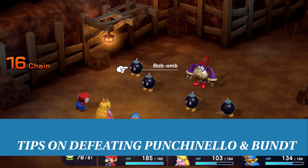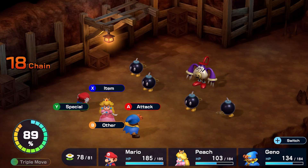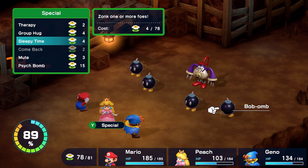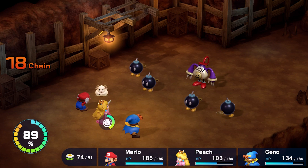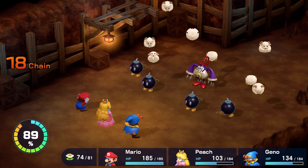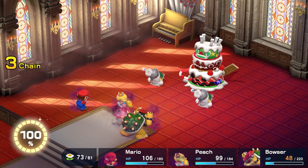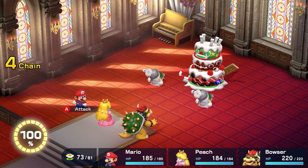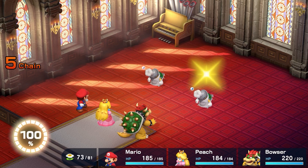Punchinello is far easier to beat than Jinx simply because her primary method of attack — spawning bombs — is easily countered. Use Peach's sleep spell, disable the bombs, and then land a perfect hit to turn them around. Rinse and repeat until you are done. Bunt is weak to more or less the same strategy: pop a sleep spell and then go to town. You can find Punchinello in the coal mines and Bunt in Marimo.